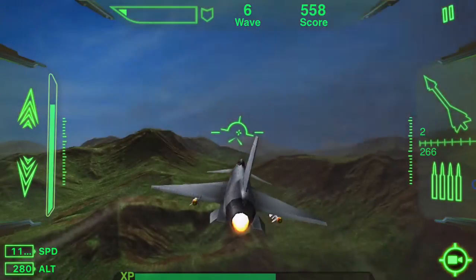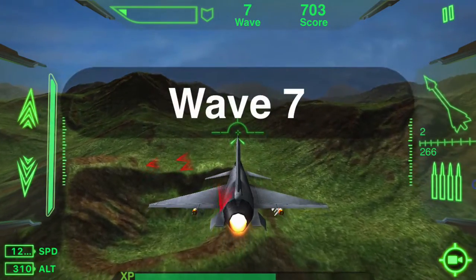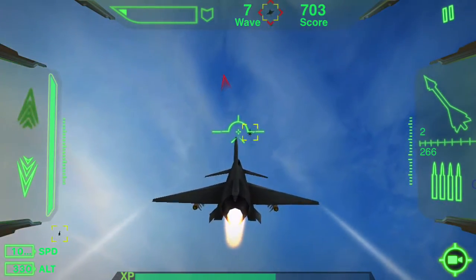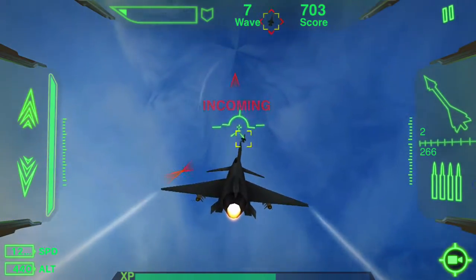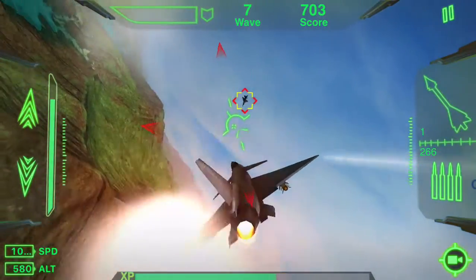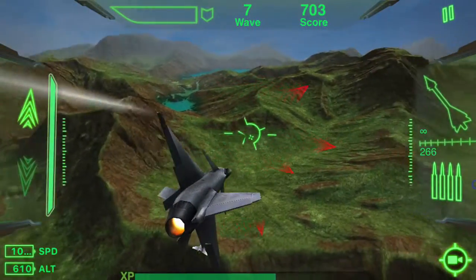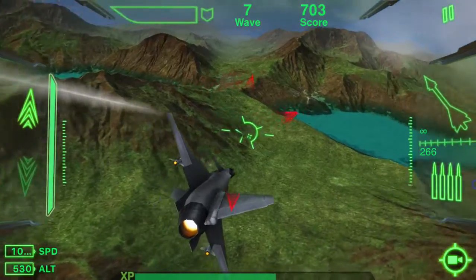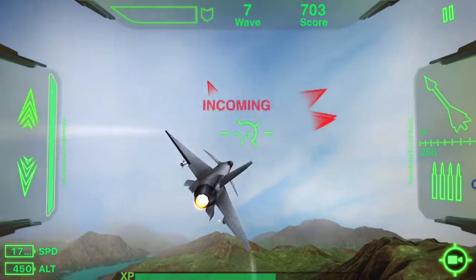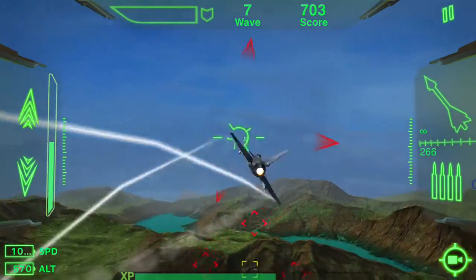The machine gun takes care of this — remember to lead the target. Now we've got four against us. I doubt we'll survive. I'm almost out of life. Here we got incoming — hit us, can't do anything about it. Missing, it was way too close. We got all four — we don't want them to spread out, so it's key to hit them very early from a distance. Once they're all around you from different sides you're getting into a crossfire and that's where they get you.